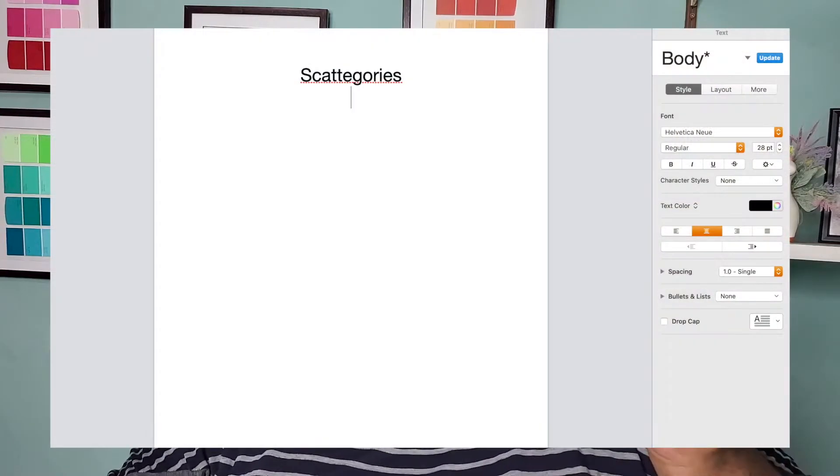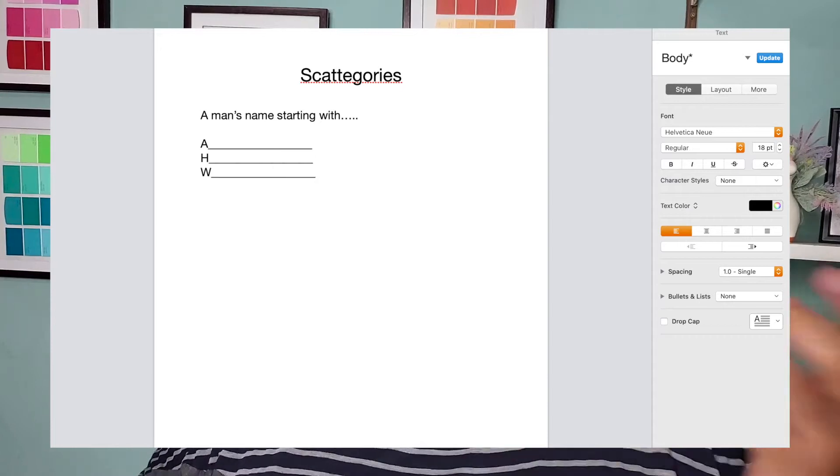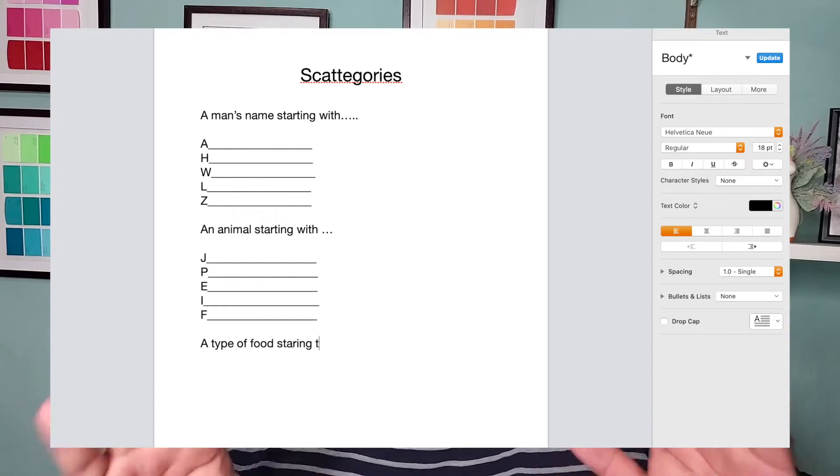The second way to play categories is in-room as independent leisure. This version will require a bit more work for you as a director. What I do is type up a sheet — like the one I'm going to put on the screen — choosing five or six different categories, and within each category I choose five or six different letters. You want to give them a mixture of easy and hard letters. If you give too many easy letters they'll finish too soon; too many hard letters and they'll get frustrated. But with a mixture, they become more invested because they've already got three of the five and want to get all five.